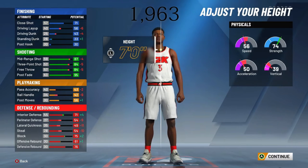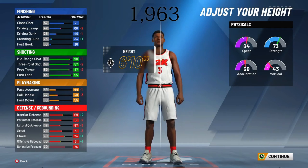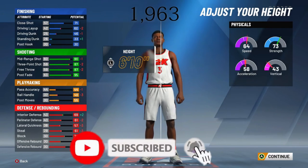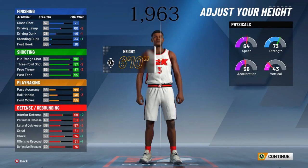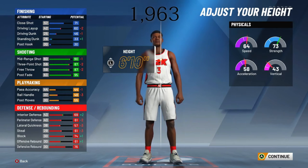A 7-foot stretch in the past few years has been good, but I think you might have to go with 6'9", 6'10", or 6'11", because 7 foot really drops your badges a lot. So I'm going to go with 6'10" — your speed and strength are still there, your shooting is still there, and your interior defense goes up a little bit. So if you're playing a post scorer, you can still defend on that. We just have to see how this build actually does within the game.